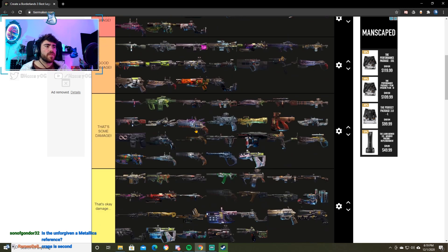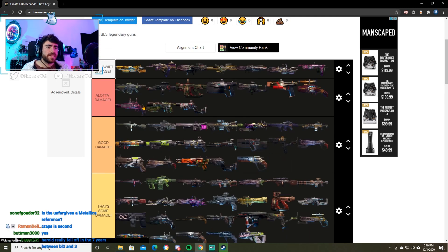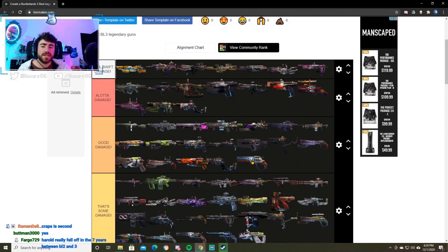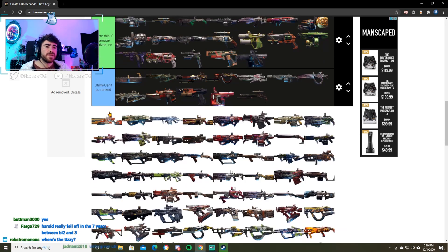Next up we have the Unkempt Herald. Unkempt Herald is good damage. It's not the Borderlands 2 Herald, but it's not as good as the Prompt Critical. I'm going to put it in good damage because it's probably our second best Torig pistol in the game. Next up we have the Wagon Wheel. I personally haven't had a great experience with it — it's definitely better than the Thunderball Fist so we'll put it in good damage. My biggest thing with this weapon is I just can't get it to perform consistently — it either does crazy shenanigans and everything dies, or it looks like it's tickling them.